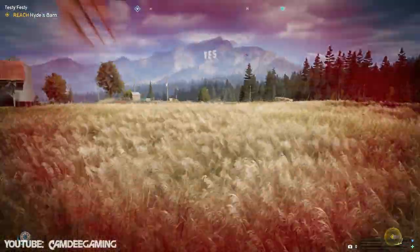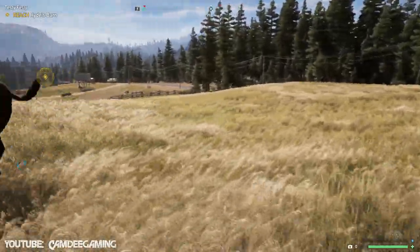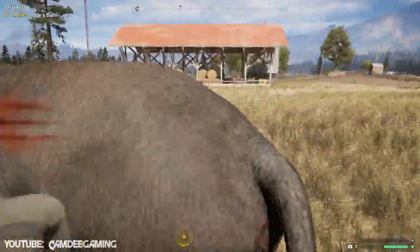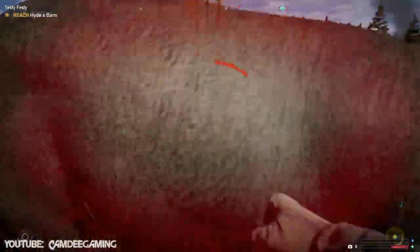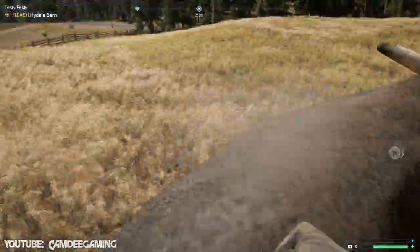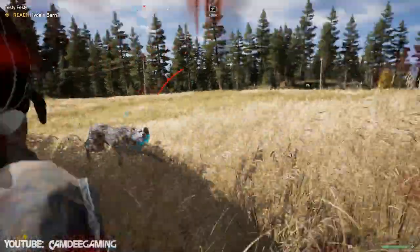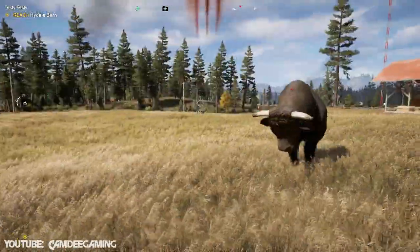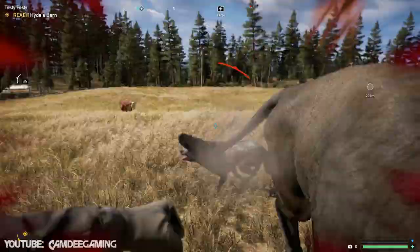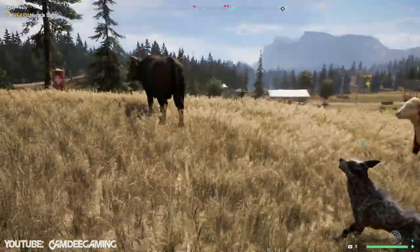So definitely stay towards the back of the bull and just punch and kick away until it goes down. It's pretty easy, pretty straightforward, but definitely make sure you check out Holland Valley, which is east of Falls End. I sped this up so you wouldn't have to watch me do this for four minutes, but basically it's as easy as that. I hope that this achievement guide helped you, gave you a location and a couple tips on how you might be able to get it better.